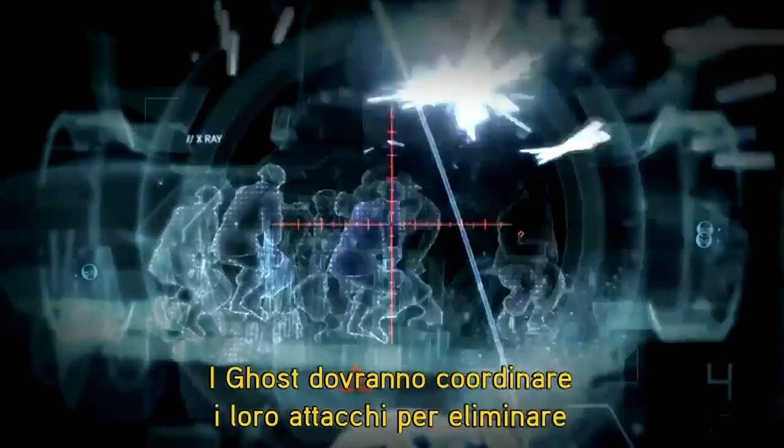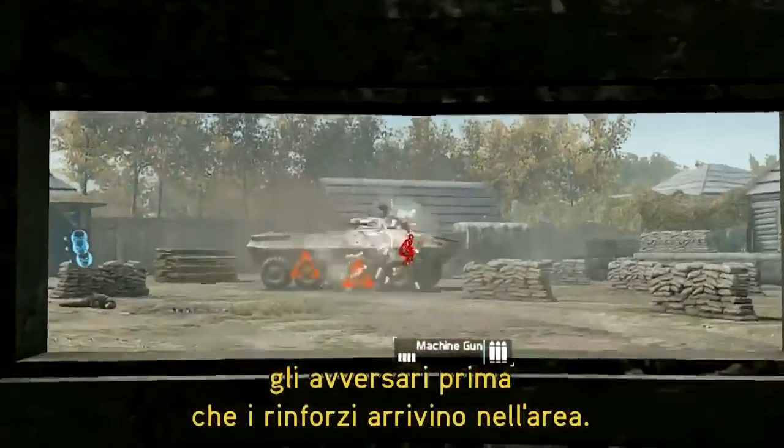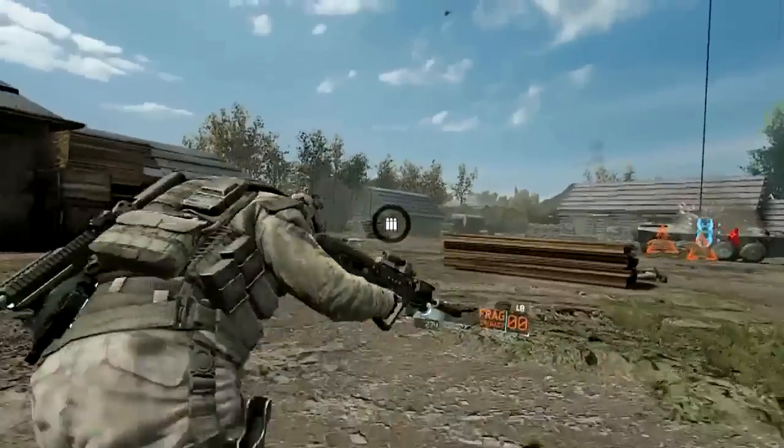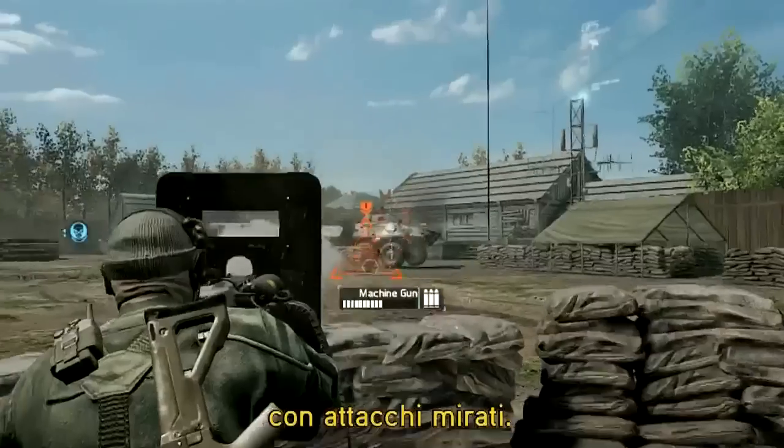The Ghost will have to coordinate their firefight and tools to eliminate threats as fast as possible before they can drop reinforcements. A unit will be able to prepare your assault by using a focus fire tag.